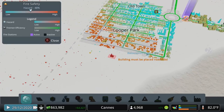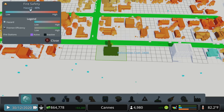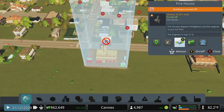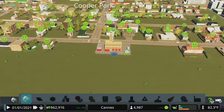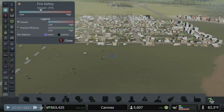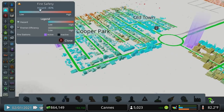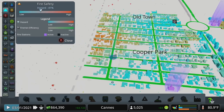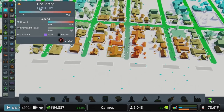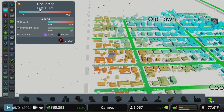Let's relocate that building and throw it right here, which should support this area better. Now they're happy because you moved the building in, but unhappy because it was off. Now if we look at info views and fire safety, you'll notice that all of our streets are in the green. We're covering the industry well. We're covering all of our residents pretty well. These here are a little bit more at risk — they're the furthest ones away from either station, so they're just a little bit higher risk.